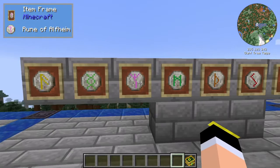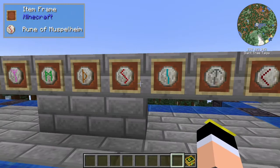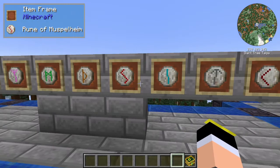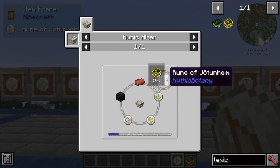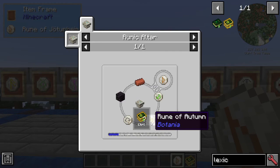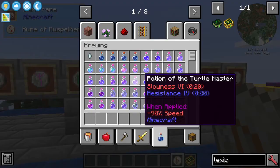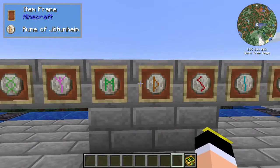As a crafting ingredient, Mythic Botany adds a lot of new runes. I won't say all their names because they are pretty complicated — like Helheim, Niðavellir, and Jotunheim. To craft them, it's the same process as the runes from Botania. For example, to make one rune you need a brick, some blackstone, a rune of gluttony, autumn and earth in a runic altar with mana, a living rock on top, and you will get the rune. These runes are used as crafting ingredients throughout the mod.